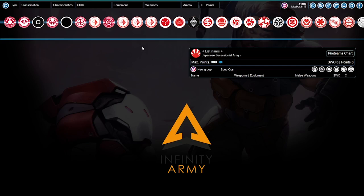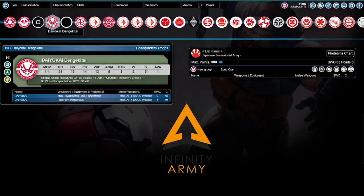We're going to start with our Daokai, our big size-5 boy. He has 4-4 movement — not super aggressive movement, but it's Japan, they got other cool stuff. Martial arts level 2, BS attack plus 1 damage, courage, shock immunity, no wound cap, NCO — that's going to be very important — and stealth. Pretty much all of the HI in JSA have stealth, which is pretty thematic. We're going to be bringing the Red Fury: damage 14 Red Fury and a damage 15 Panzerfaust.